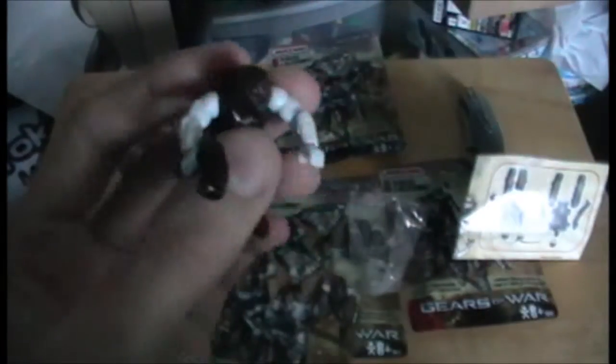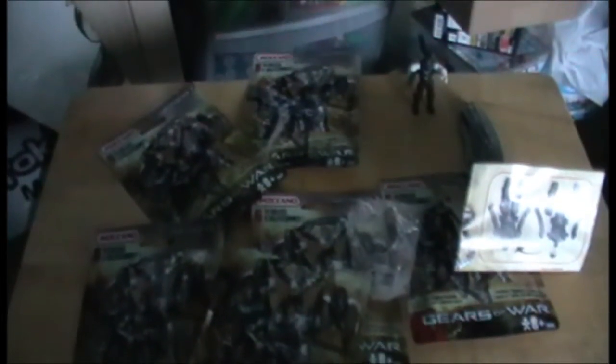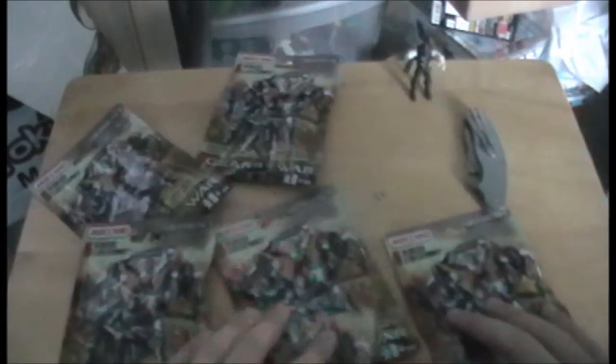The first one is a Locust of some kind — that's a good start! I'm going to assemble this and be right back. So first up we have the Locust Drone, which is a common, with his snub pistol there. He's an alright figure actually, not the best. They have articulation but it's kind of eh, it's okay. I'm not sure how well these stand up — he stands up moderately well. That was the first pack, that was alright.